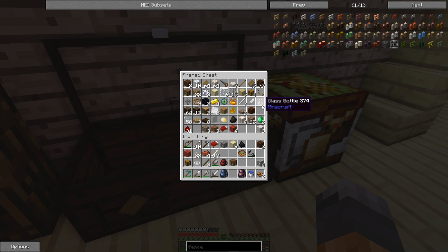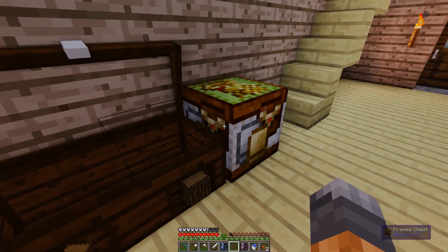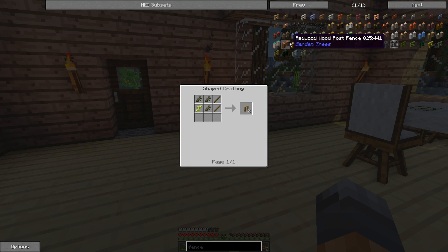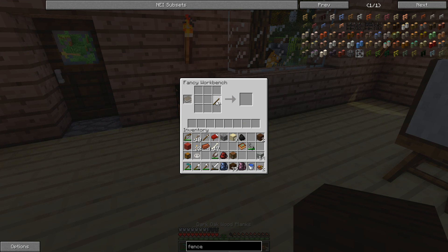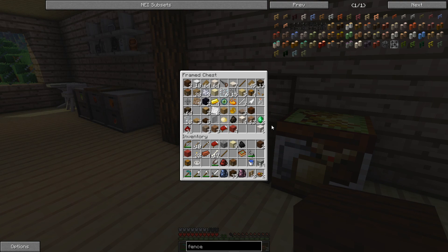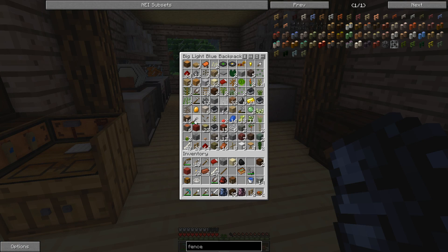Let's look at fence options. Let's just make dark oak fences since we have lots of dark oak. What's the fence recipe in 1.7? It's just sticks — oh yeah, there's no dark oak fence. This is 1.7. I knew something was different but I didn't remember what — there's only oak fence. I haven't played 1.7 in so long; it's been out forever. Where's my chisel?